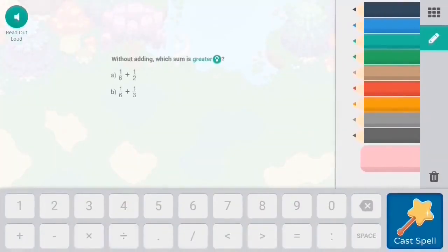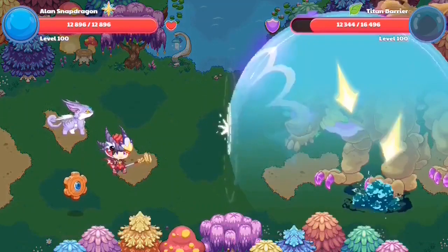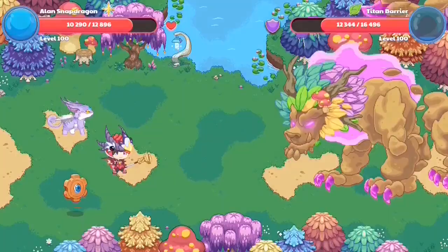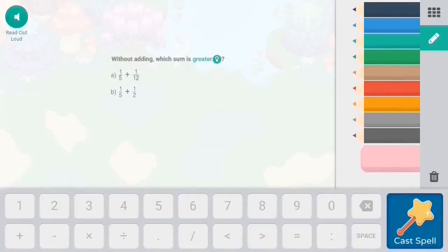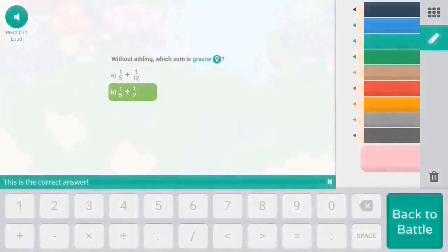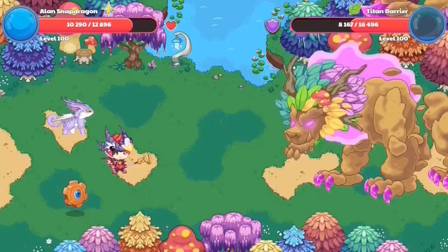The titan has a protective barrier around it, making it so that everybody in Prodigy has to destroy the barrier before the actual titan can be damaged. In a battle, the titan is the same level as you and has health about 4,000 higher than your wizard. You can see my wizard is at 12,000 health, and the titan has approximately 3,600 more health than I do. This pattern follows throughout Prodigy — the titan will always match your level but will have a variety of extra health.